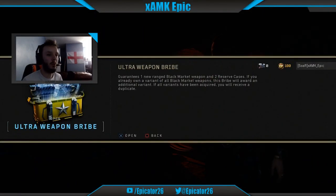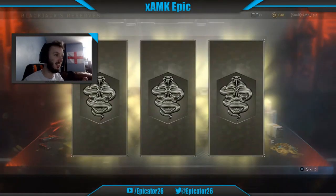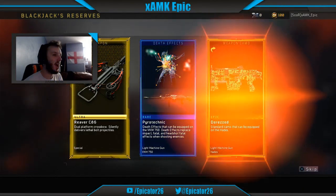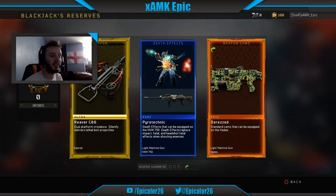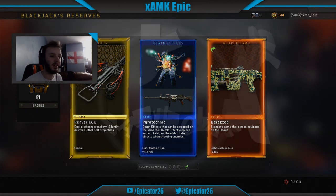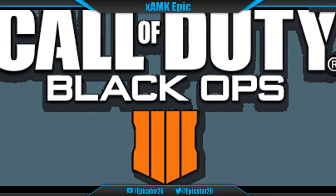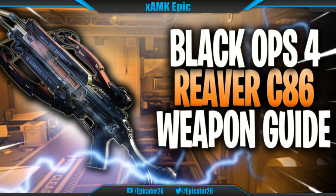Wait, what are we going to get? Ultra weapon bribe. Not bad, I'll take that. Could be worse. Hey guys, it's XAMK Epic here and welcome back to my Black Ops 4 weapon guide. Today we'll be covering the Reaver C86 Crossbow.